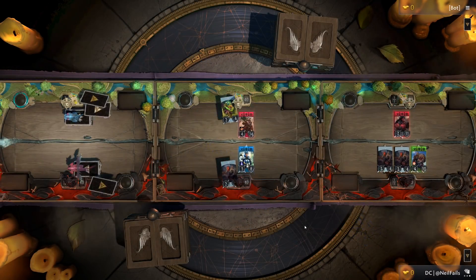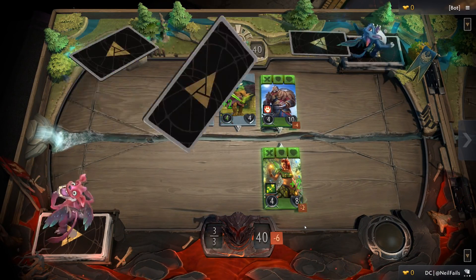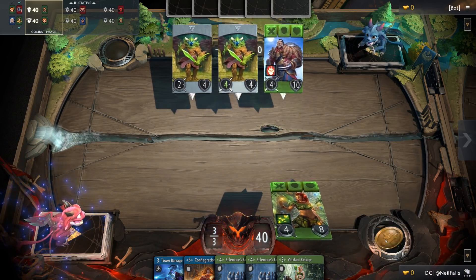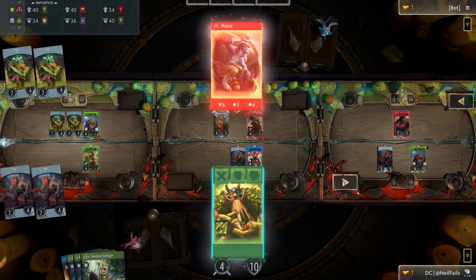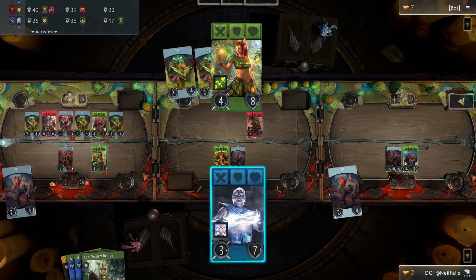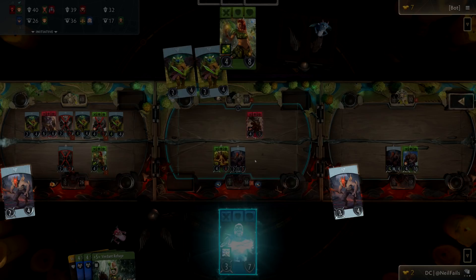The deployment phase takes place after each round is over. Each deck has five heroes, and when the game starts the first three in your deck are distributed to each respective lane in a random order, along with three melee creeps distributed randomly as well. After the first round completes, your fourth hero is able to be spawned to a lane of your choice, and after the next round your fifth hero will get the same treatment. Every deployment phase thereafter you will get two melee creeps to fight for your side.